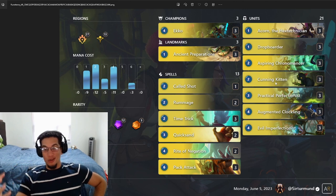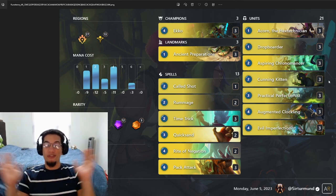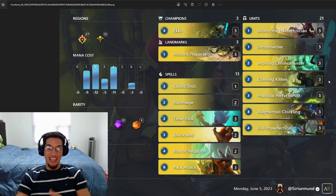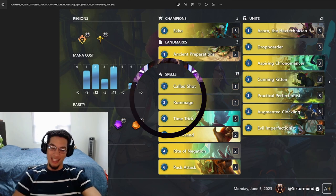The reason this deck works is because Pack Attack with Cunning Kitten means every ephemeral copy of the Cunning Kitten is going to be at least a 4-4 and draw you a card. This deck has a lot of cool combos if you can pull it off. Let's jump into the games. If you like our content, make sure to like the video and subscribe. We post LOR videos every single day, and I'll see you at the end for an in-depth breakdown and mulligan tips.